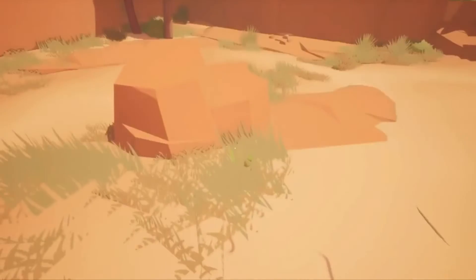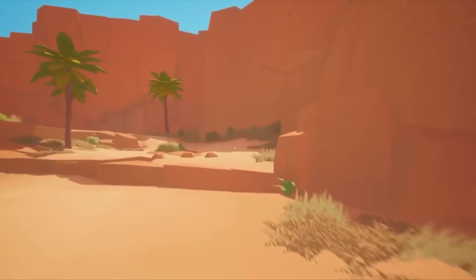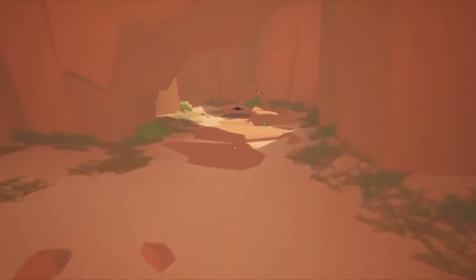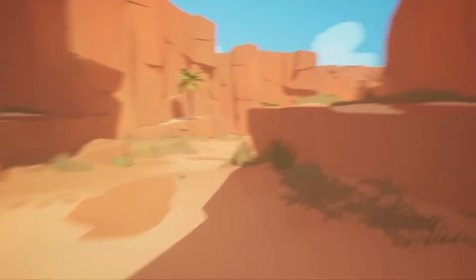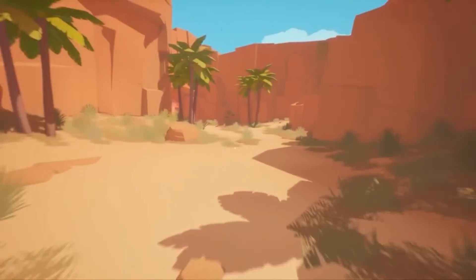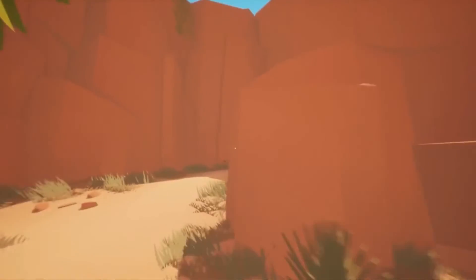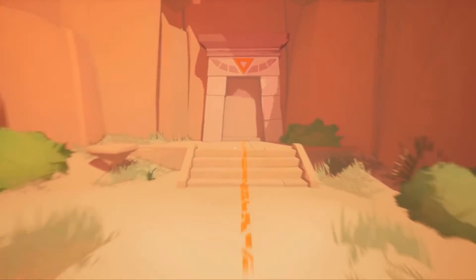We can zoom in with our eyes like this — look at this. That's pretty cool. There's a campfire thing over there. I'm just testing out the controls. I'm seeing a door — I think you're all seeing the door.